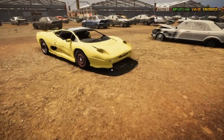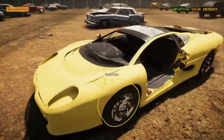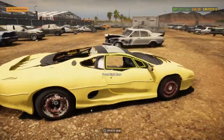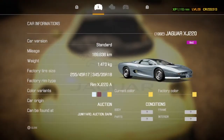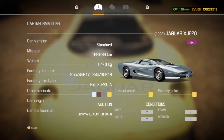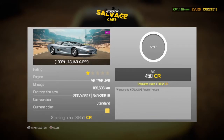Here it is — this lovely Jaguar. It definitely needs work, it's more of a shell with a few issues. But for the right price I don't think it'd be too bad — nice V6 in there. It all depends on the price. The value is just over 11,000, so I think our max bid will be 15,000.